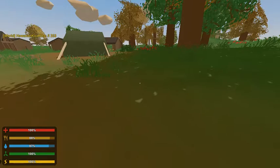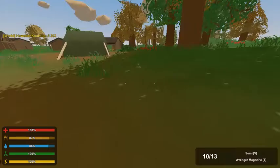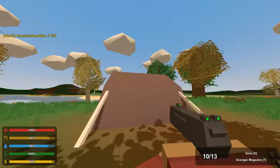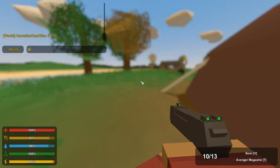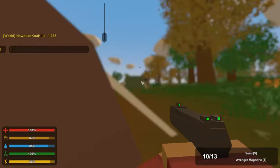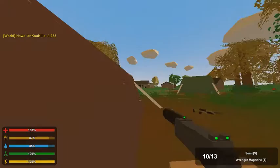Next thing he added was also a new gun called the Avenger. It's pretty cool — that model is just amazing. Also, one tweak he made is that the sights for the Cobra, Desert Eagle, and I think the Avenger 2, all glow at night. I think that's pretty cool. It takes military suppressors.